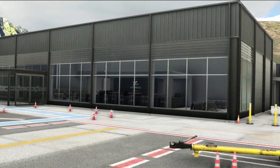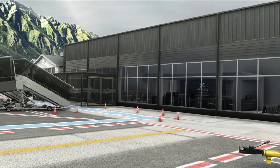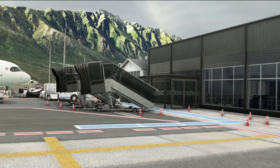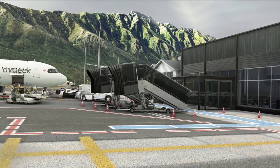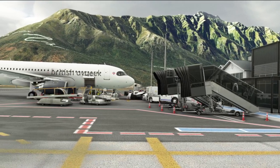InniScene have also worked hard adding in a lot of the interior and creating some fantastic glass texturing as well. So those of us who like taxiing in and seeing a little bit of the inside of the airport — that is all visible here in this Queenstown add-on.